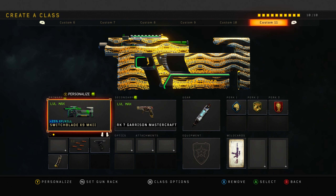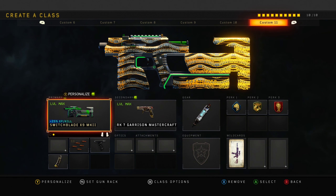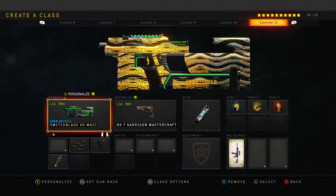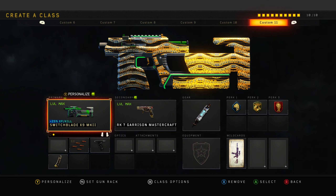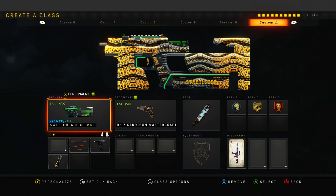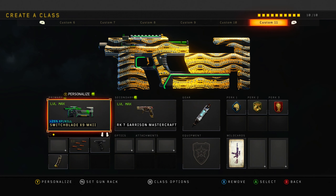Next up, the Switchblade. I do not use this class setup very often anymore - I might even delete this class because it isn't very good anymore. I've tried using it and it just seems like a weaker version of the Spitfire. The Spitfire definitely seems better than this. When it was freshly buffed, just like the Daemon was, this thing was a monster. But now it's just not the same gun. I do use Rapid Fire, Grip, and Hybrid Mags, but I wouldn't really recommend this gun.